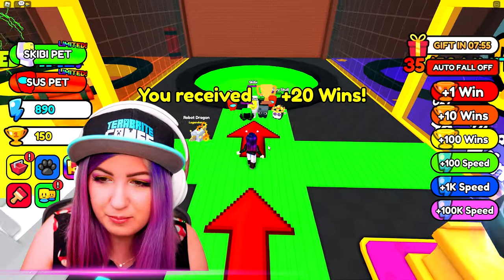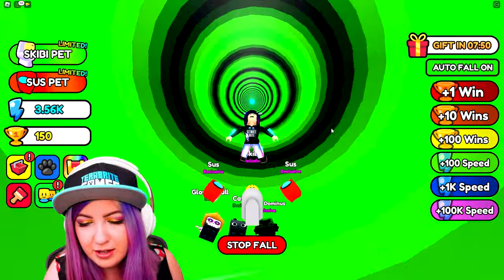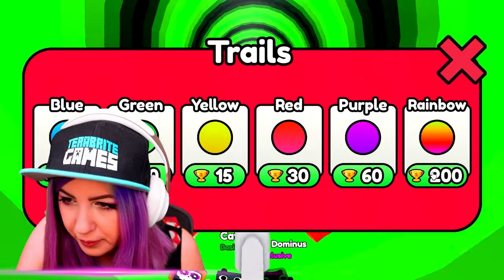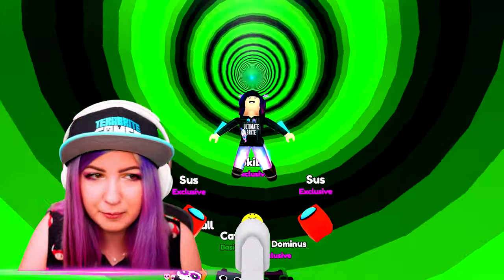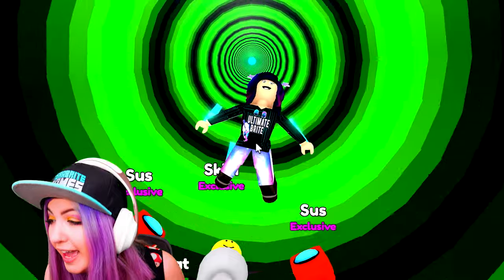Yeah. What are you doing? Oh my gosh, I'm in the green area. I have 150 wins. This is going to take a while, so I'm going to turn my auto fall on and we're just going to fall for a while. This is my new state of being - just falling. I really want to equip a rainbow or purple trail, but I don't want to waste my wins. I don't know if the trails actually help me or not. Did you get a ton of wins or something? Because you have all those pets - do they multiply you?